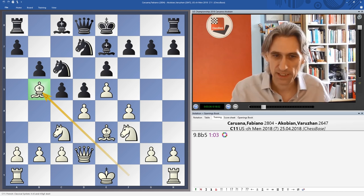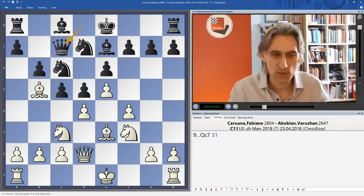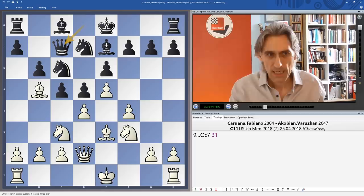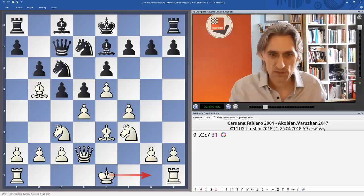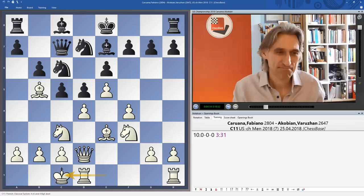That knight needs defending, so Queen c7 is played. Sometimes bishop b7 is possible, but sometimes that bishop can come out to a6 — that's one of the ideas about leaving the bishop on c8 for the time being. Previously castles kingside has been played here, but Fabiano went castles queenside. And incredibly, according to my database, this is a new position, although of course it's a very typical kind of position for this variation.